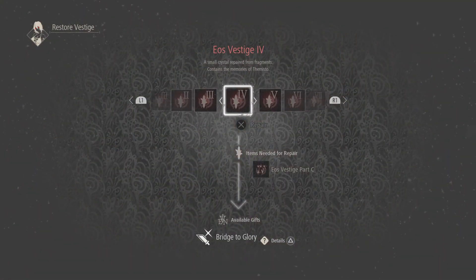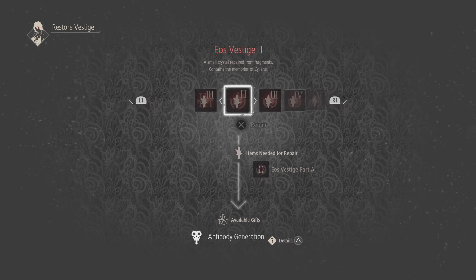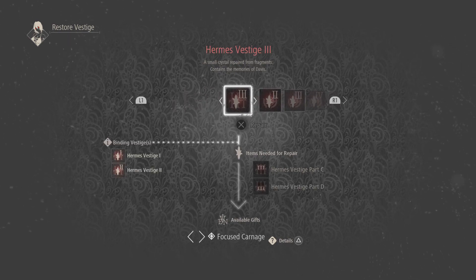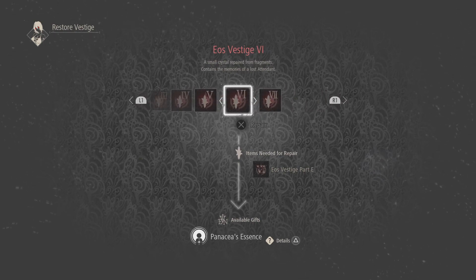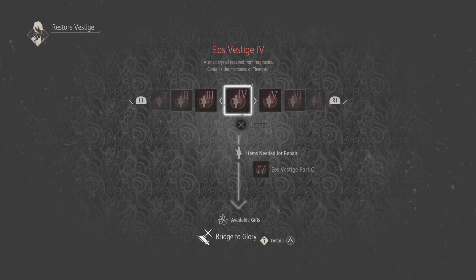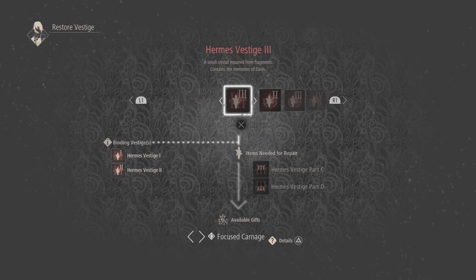I can't restore anything anyway. Oh wait — what did I get? Oh, I got Eos Vest. Actually I have no idea what I got. Maybe she already taught me. Bridge to Glory — cannot wait to get that one. Soon, very soon.